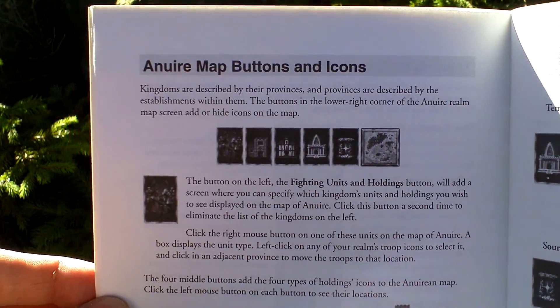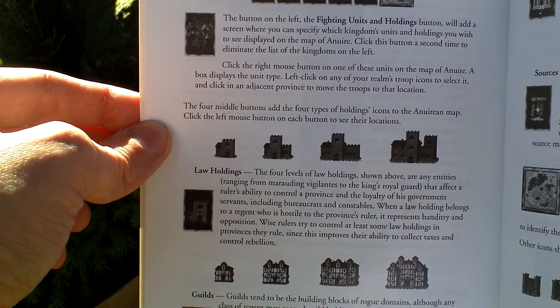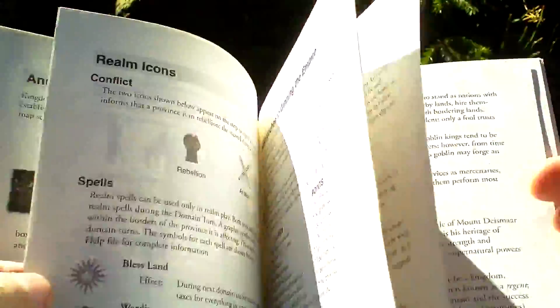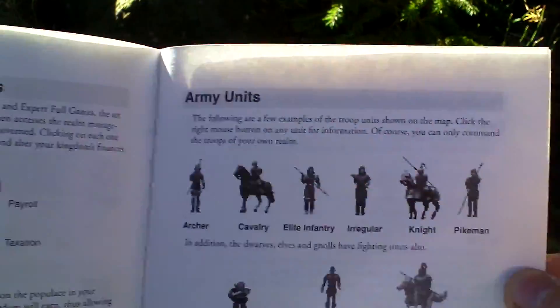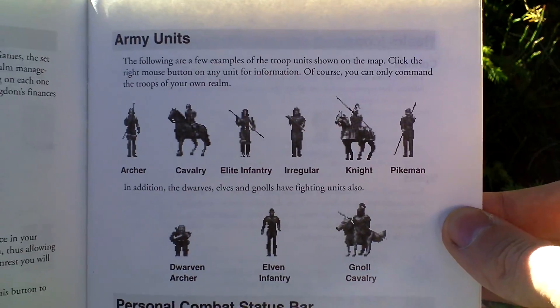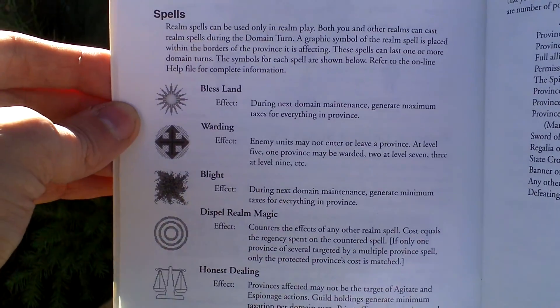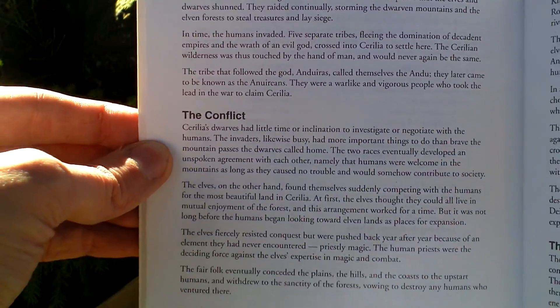Here, map and buttons. It's called "Unwear the world that you should unite." Realm management and army units. Here, various spells that you can use. History of the game world — so, something about the lore.